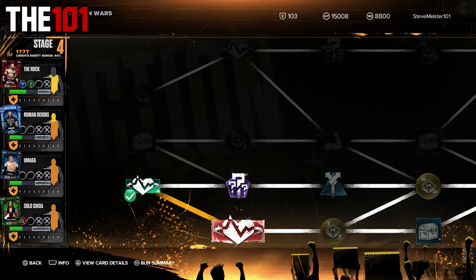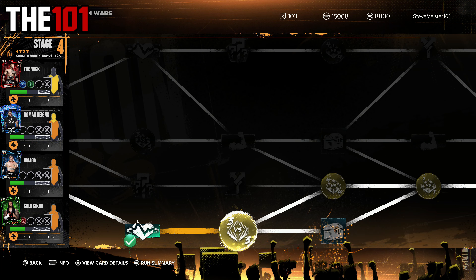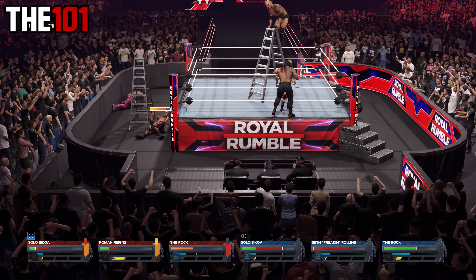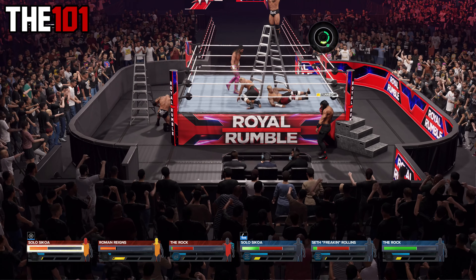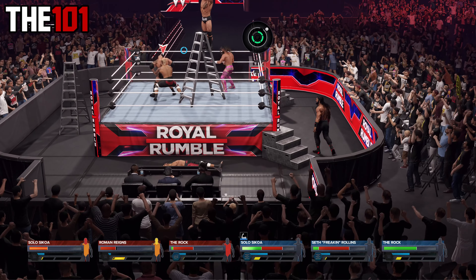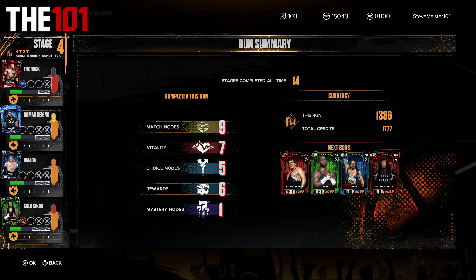Once again, no switching out superstars, so we carry on with our damaged team heading into stage four. At the start we had back-to-back vitality cards which helped a little bit, but our team isn't looking too great as we head into yet another three-on-three ladder match. Unfortunately this was where our luck ran out — we had two of our team stunned at the same time, which was just long enough for their version of The Rock to pull down the briefcase and take the victory. Challenge failed.